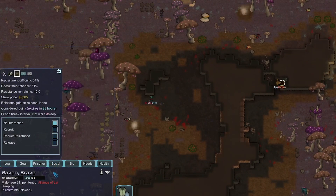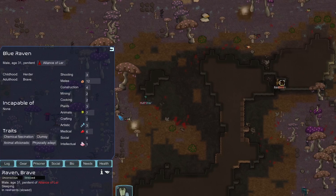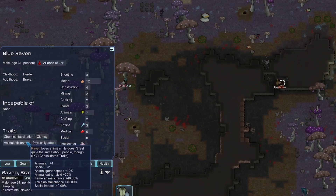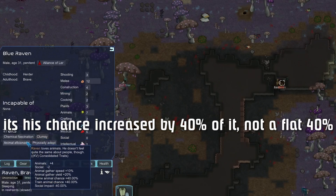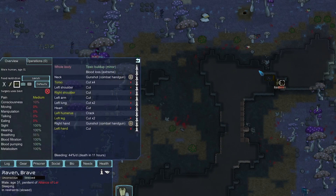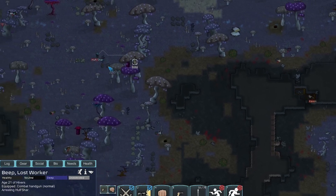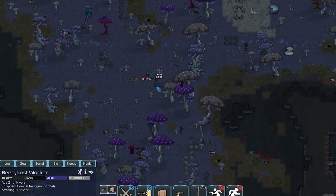Part of me is thinking we should try — what if he doesn't have much resist and we could just recruit him? He has 12 resist. Raven is not as good as this dude — he's clumsy which makes him uncoordinated. Animal aficionado is actually pretty good though, increasing taming and train animal chance. Raven has 11 hours left. We try to arrest this guy and he goes peacefully — it was kind of risky.